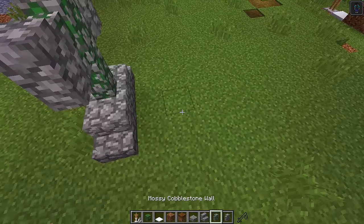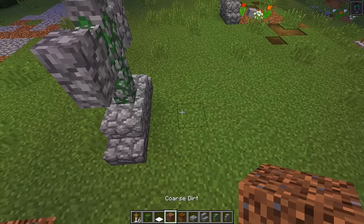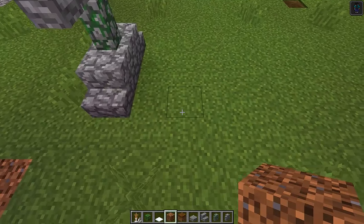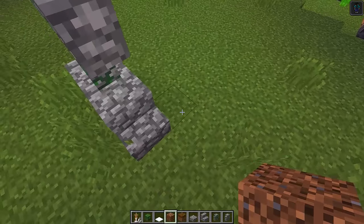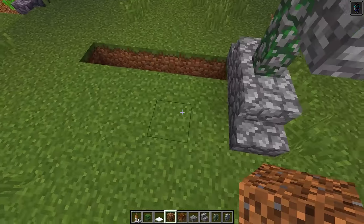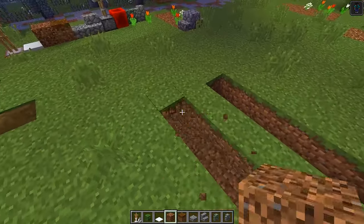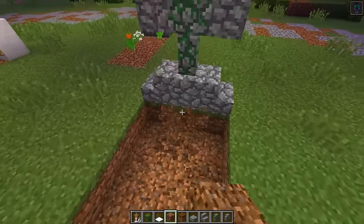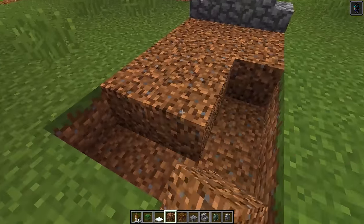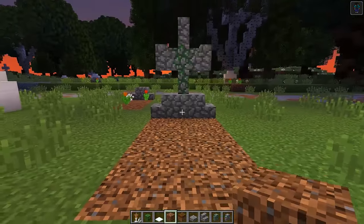Now we need to work on the actual gravesite. Grab your coarse dirt and from one side of the tombstone, dig out five blocks — one, two, three, four, five — and do the same on the other side. Then punch out the middle blocks and fill it all up with coarse dirt so it looks like a freshly dug grave.